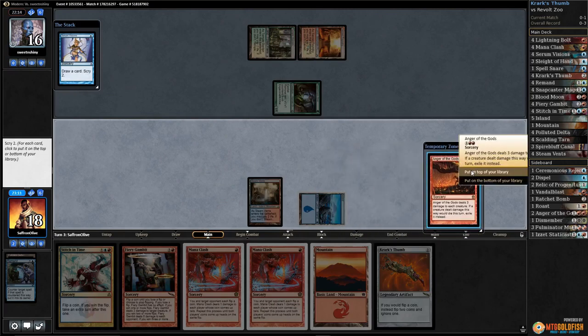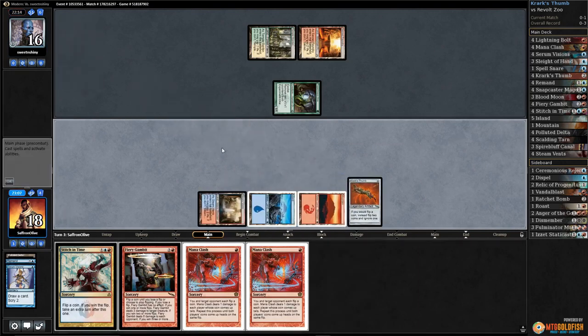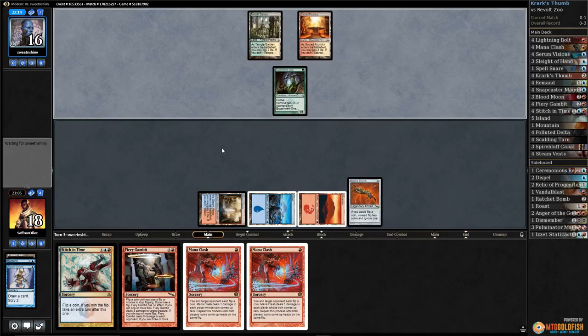Put on bottom, put on top. Play the Mountain, play the Thumb — pass the turn. Fun times, fun times — we're doing it! We finally got a Thumb down. Watch our opponent somehow find artifact removal.